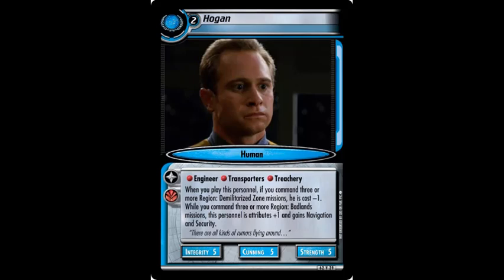One last note with Roe — she needs to use a skill to get the benefit, and one of her skills is Navigation, and you kind of need Navigation in those Badlands missions. The good thing with Hogan is once you make the choice, you know where you are going. Like, you know if you have a Badlands deck or a Demilitarized Zone deck, so you can actually plan around that.